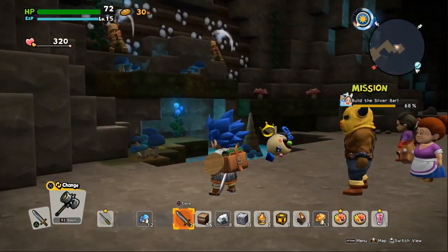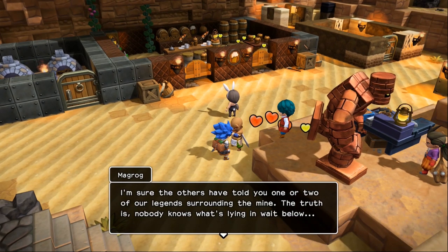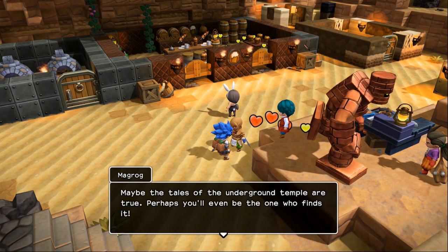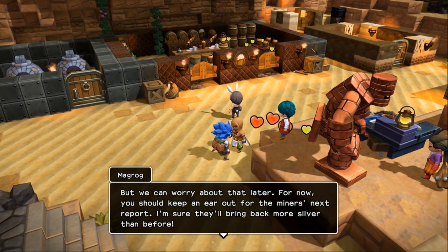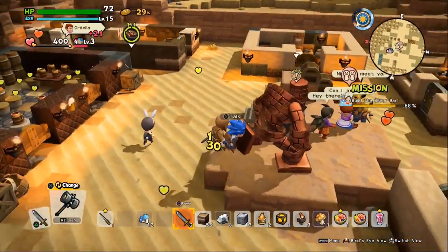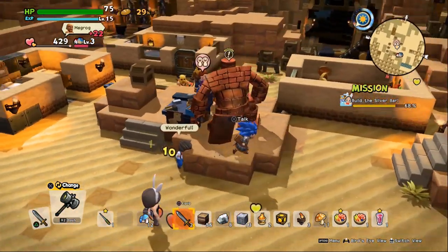We found the three seams of silver, like Magrog asked — let's head back to base and give him the good news. Hmm, I don't think he's going to tell us anything more about that echo flute. All right, Magrog, we're back. You found three more veins of silver — good work. Nobody knows what's lying in wait below. Maybe the tales of the underground temples are true — perhaps you'll even be the one who finds it. For now, keep an ear out for the miners' next report — I'm sure they'll bring back more silver than before. And that, ladies and gentlemen, is going to be the end of this episode. I hope you enjoyed it — give me some dap on that like button and subscribe to the channel for more daily videos. Thanks so much for watching — this is Suljan signing off, and we'll see you next time.